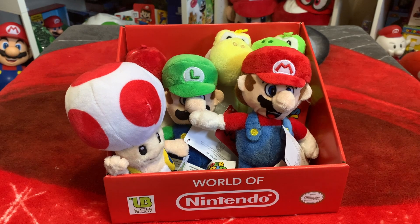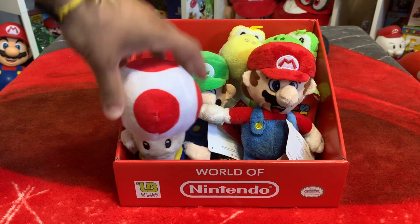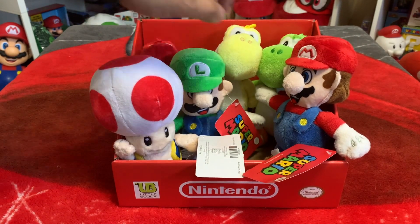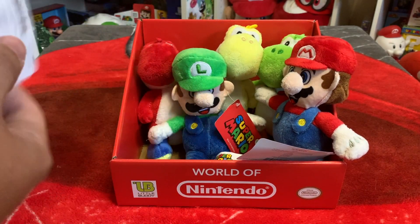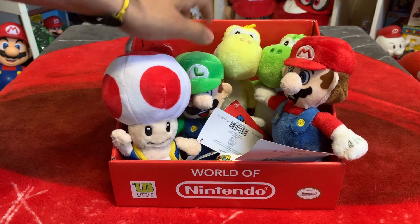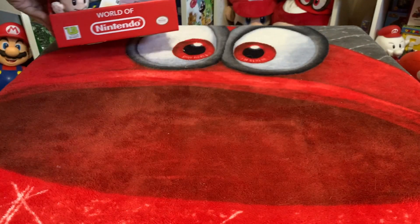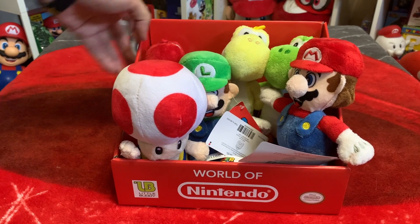We'll start with the smallest size — these are usually in just your standard claw game where you grab them. These ones can be a pain if the claw is a scam. These are actually a little older, from like 2018. This Toad is new, though — I don't know when this one came out. These are all the small ones I have. There are a couple Yoshi colors I'm missing, but I have the two bros. I also don't have a checklist of all the potential prizes you can get from these, so I'm not sure what I'm missing and I probably never will unless they make a list.